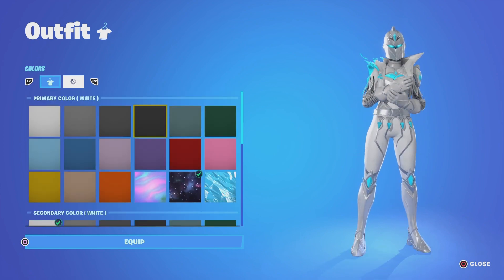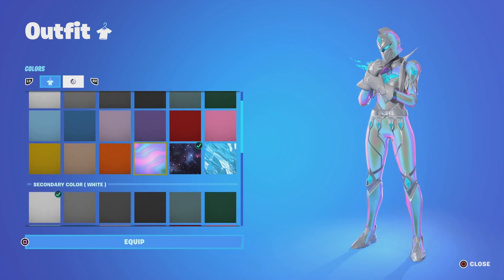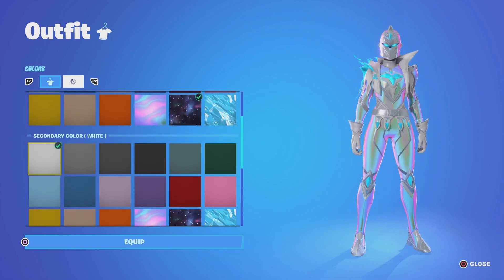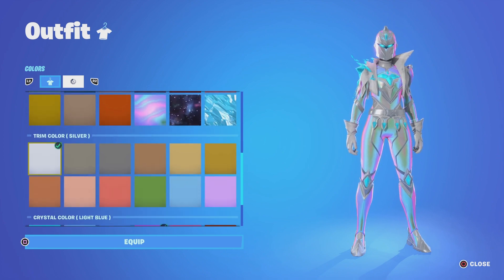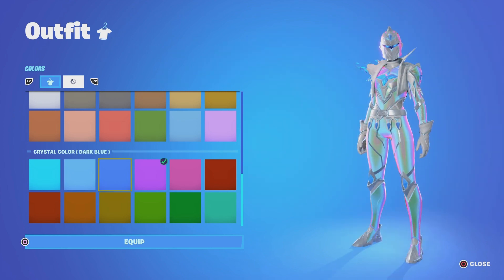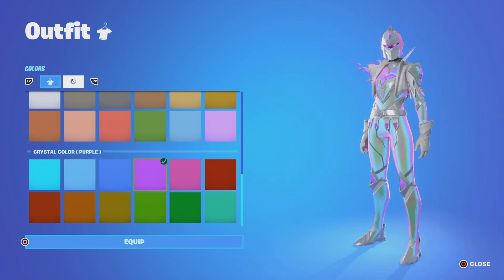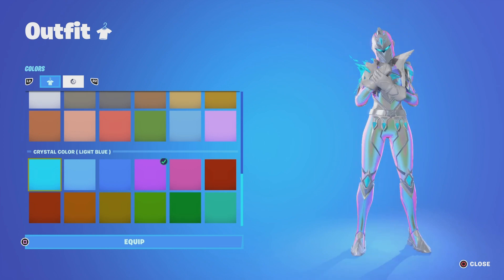This one has to be my favourite — this is the chromo look. So primary is your chromo, your secondary as white, your trim as silver, your crystal as purple and silver, or light blue, depending on what one you like the most.